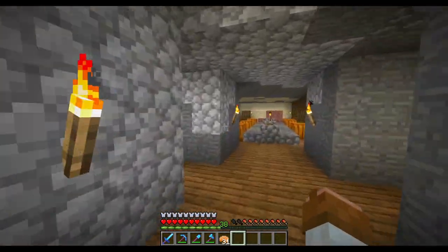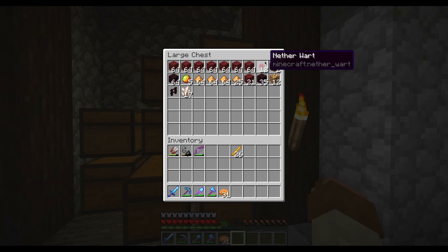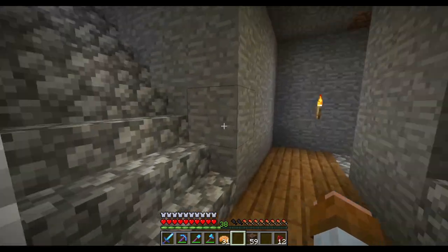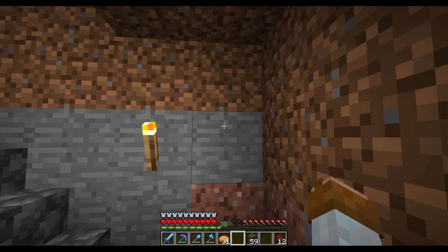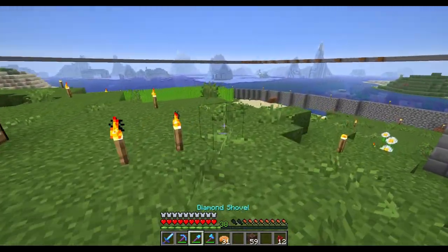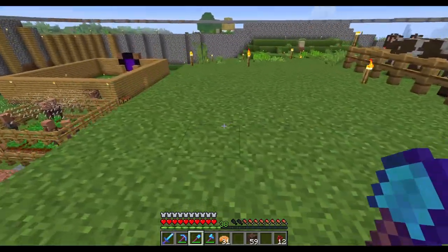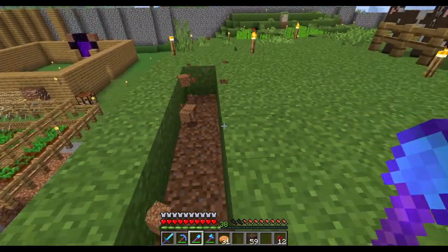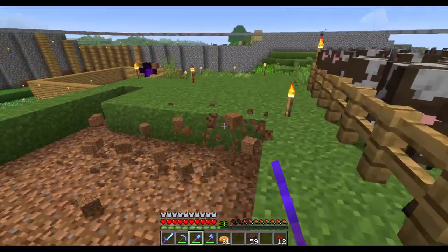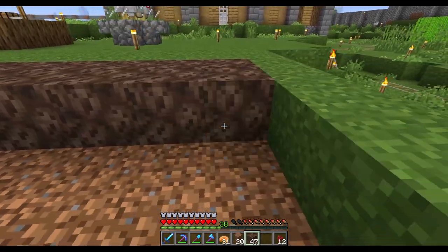But before we do that, we need one more thing going for us, and that is a nether wart farm. So we need to get some nether warts up and going. We're gonna throw out one because I forgot to get rid of it after I made the spawner. I'm thinking we can go right here - maybe over here - and count out the rows: one, two, three... and this will be our nether wart farm. I like to go big - I know I don't need this much, but I like to go big.